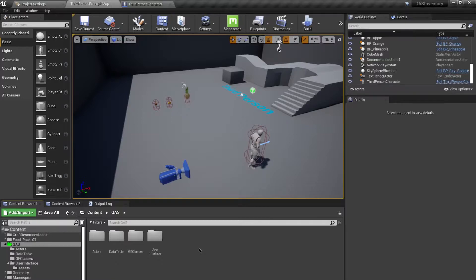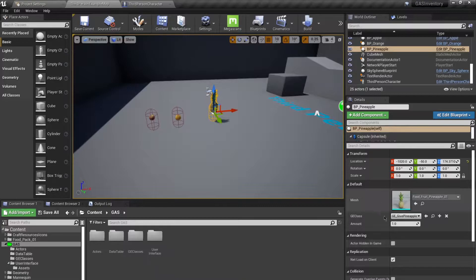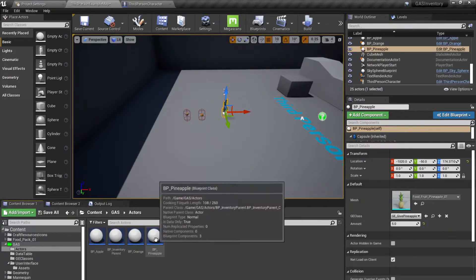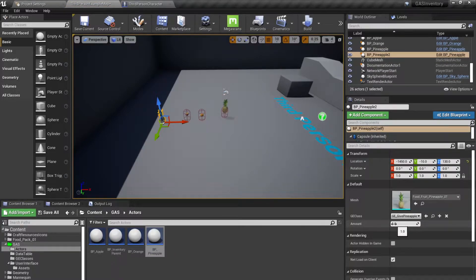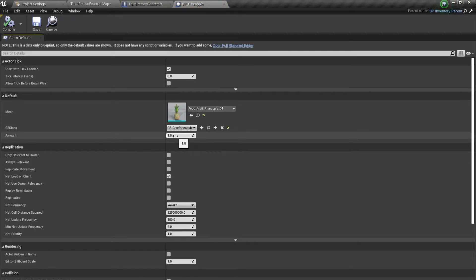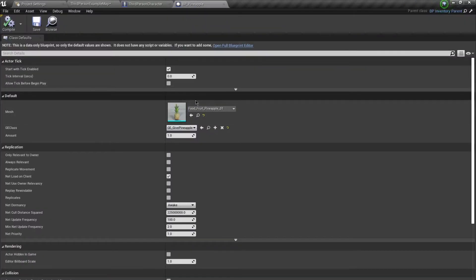Hello and welcome everyone. In this video we're going to continue the series. For example, if I want this pineapple to give me five pineapples instead of one, I select it and set this to five. This gives me five pineapples for this specific instance of the pineapple actor. If I drag another pineapple over here, it's still going to give me one. To change the default, you open it up and change the value to five so it applies across the board. This is instance editing versus base class editing — just remember that difference.